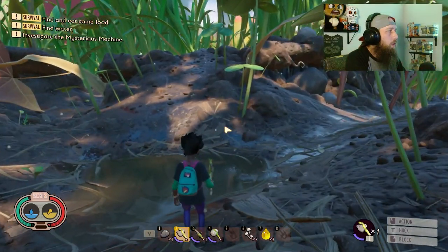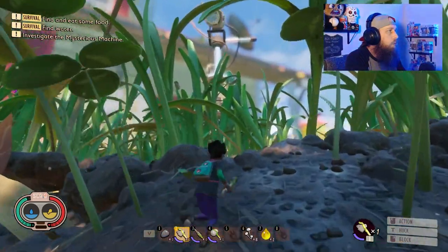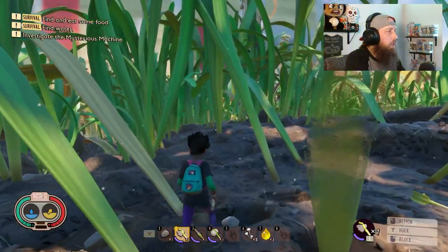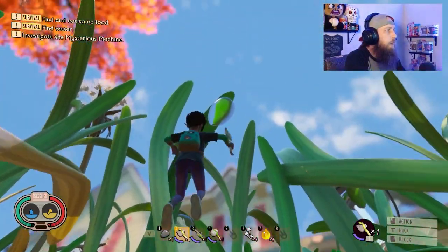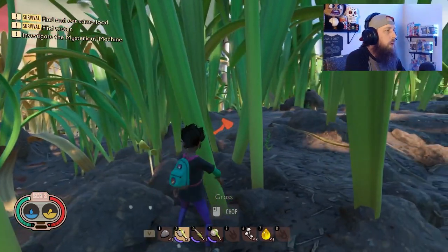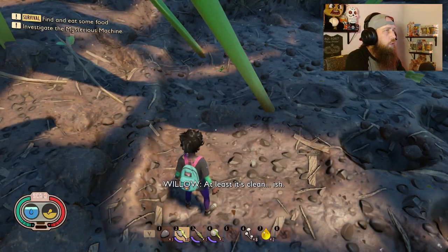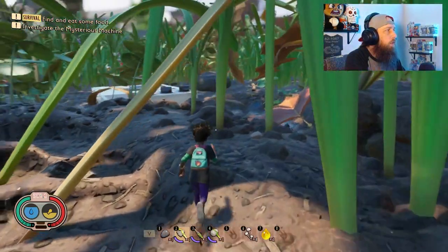We also need to find the mysterious machine and find food and water. For water, you're going to find dew drops hanging from grass, soda cans that have soda, and juice boxes. You can see some water up here on the grass — just take your weapon out and hit the dew drop to knock it down. It's clean, and you can drink it right there.